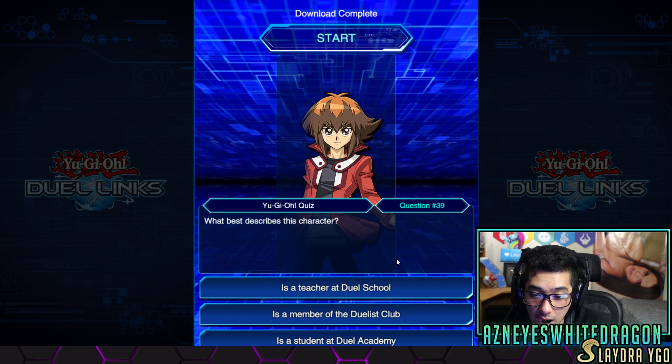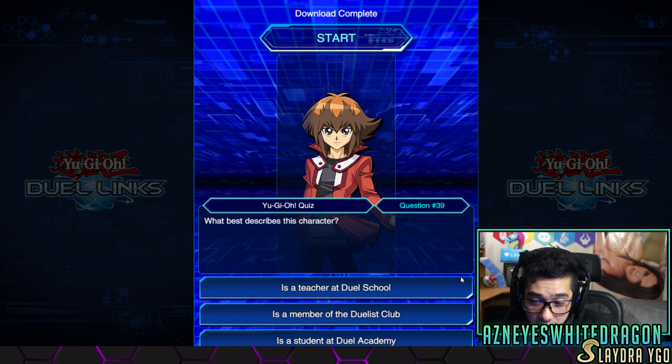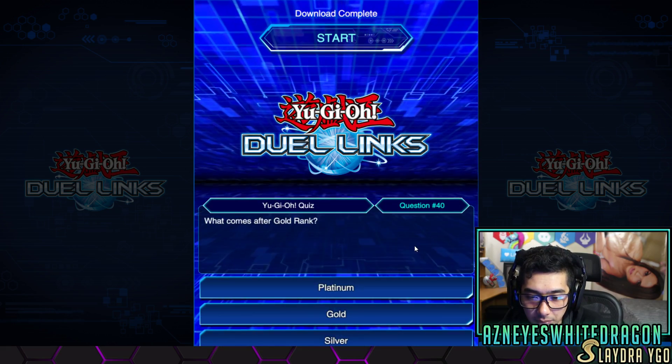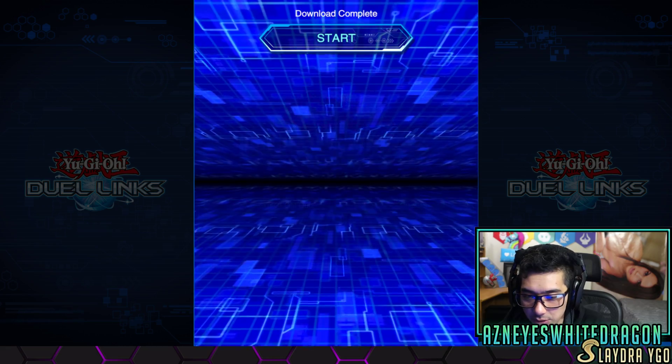All right, what best describes this character? I play E-Heroes — is a teacher, is a member, is a student? Okay. What comes after gold rank? Platinum. Dang, I'm so good.